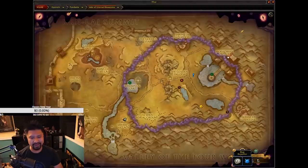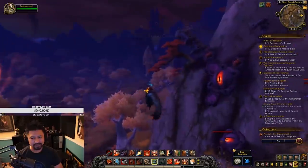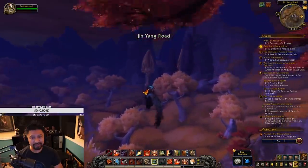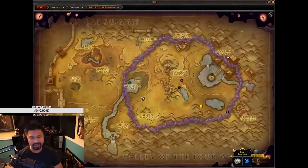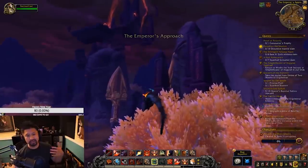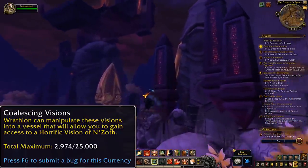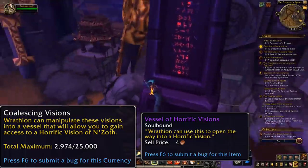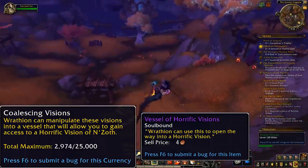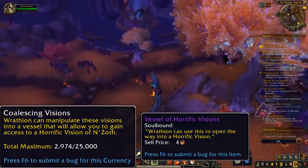Let's first go over what you'll experience early in the patch. Horrific Visions are going to be unlocked during your 8.3 introductory experience. By this point, you'll have completed assault objectives in Uldum and the Veil of Eternal Blossoms, and you'll have collected this currency, Coalescing Visions. This is the stuff you need to buy a vessel of horrific visions, which is used to get into horrific visions. When it comes to making sure that you run a few visions every week, follow this simple priority.